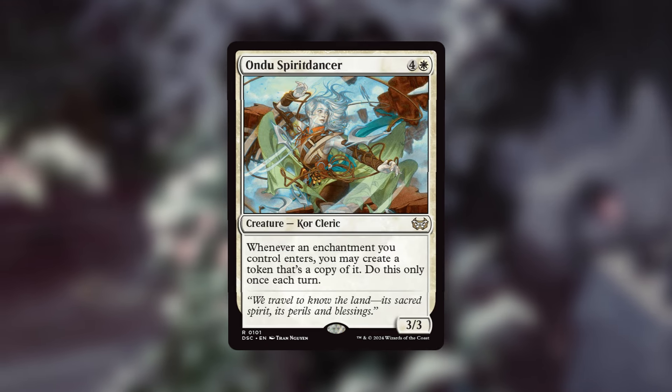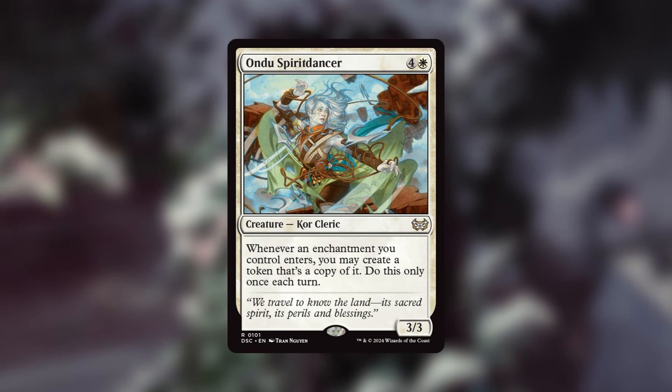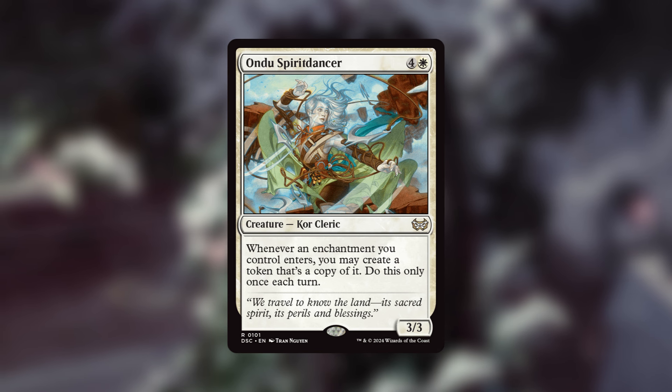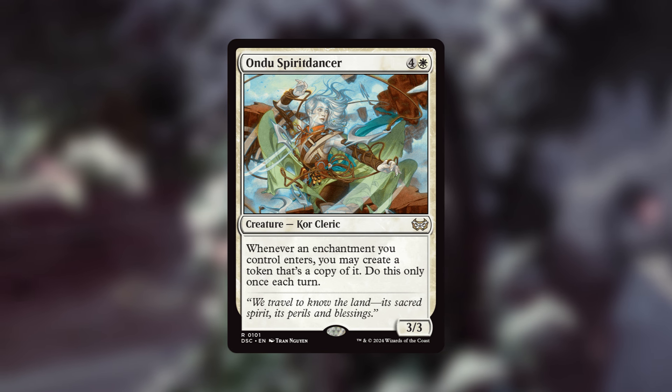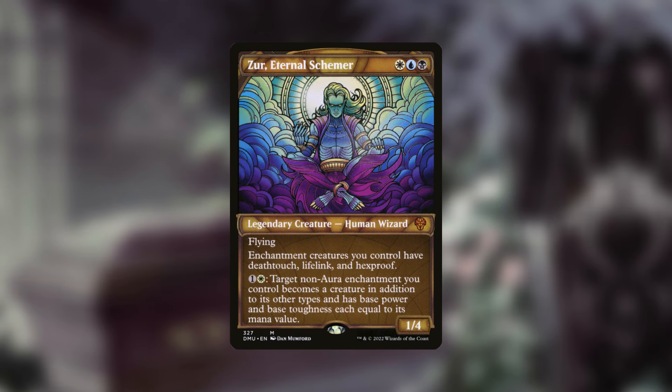Another good fit is Undo Spirit Dancer, because it has the ability that whenever an enchantment you control enters, you may create a token that's a copy of it — once each turn. That includes all our rooms on the battlefield and all our enchantment creatures, as long as they're not legendary. This is going to be a great fit in the deck, no question.